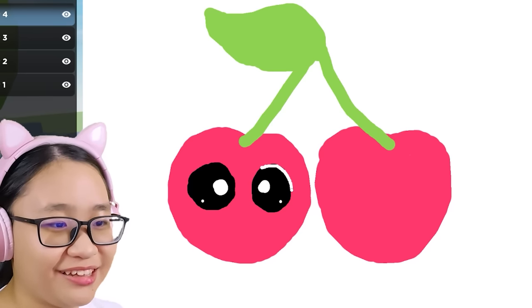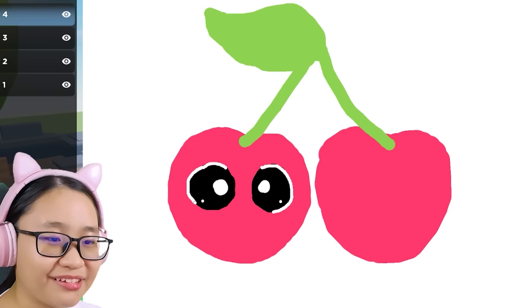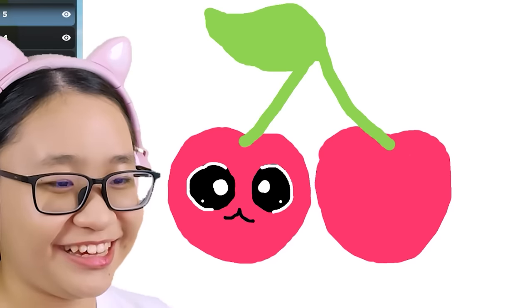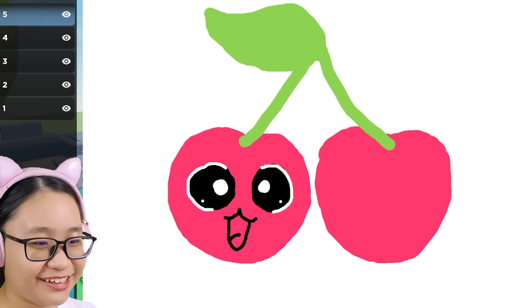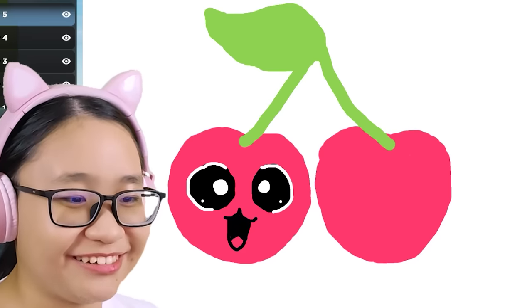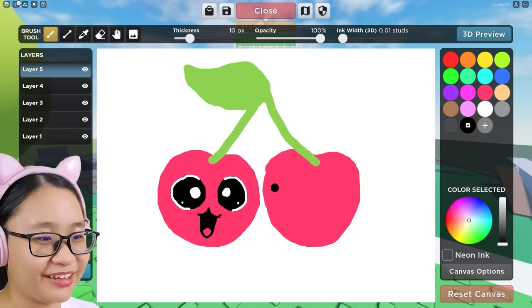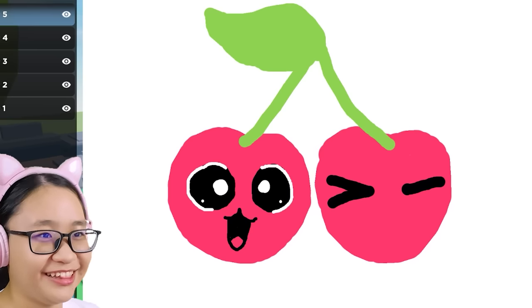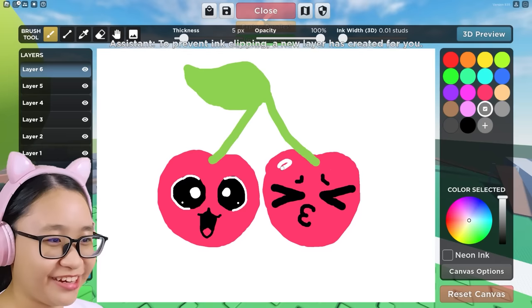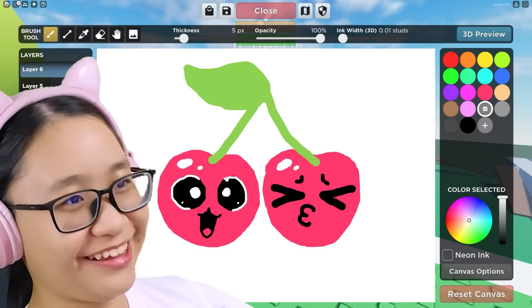We're gonna add white dots here and tiny white dots right here. Let me fix this one — steady, steady, there we go. Maybe I'm not so terrible at drawing with a mouse. Now we draw the mouth. We're gonna color the rest of the mouth. Now we draw the other face — make it a bit bigger. Now we draw the mouth and add some details. This is looking nice. We're done.